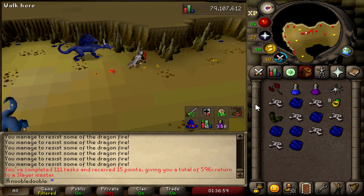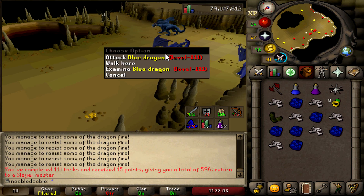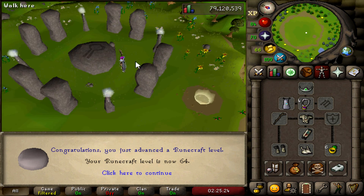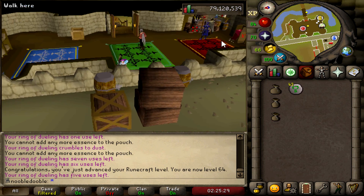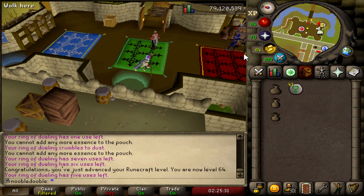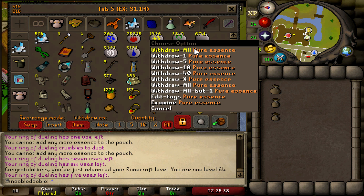That was quick - I really hope on the way to getting my slayer up I get way more tasks, they're so good. 64 runecrafting! I decided we were going to do a quick grind because I'm again low on natures and cosmics. I think this is the last time I'm going to sit here and actually craft these two runes without doing ZMI. We have 6,700 essence and I'll try to do all of those - should get me over 65.